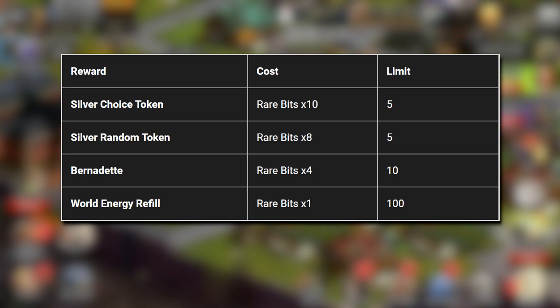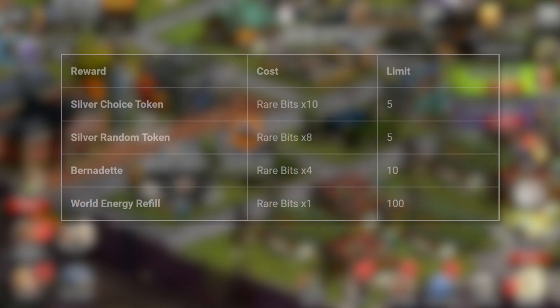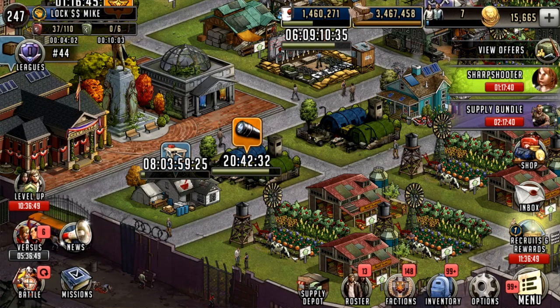These have a limit of certain amounts per month and they cost a certain amount of rare bits, and you can prioritize these as you wish. Personally, I think the Bernadettes are one of the best ones to go for just because everyone needs trainers, and silver random tokens probably are the two main things I'm going to try and pick up. Any excess I'll probably save for the next month, because getting all of the Bernadettes and all of the silver random tokens is going to be 86-star characters. This is mainly going to be aimed at people who do pull heavy amounts on the promo world.